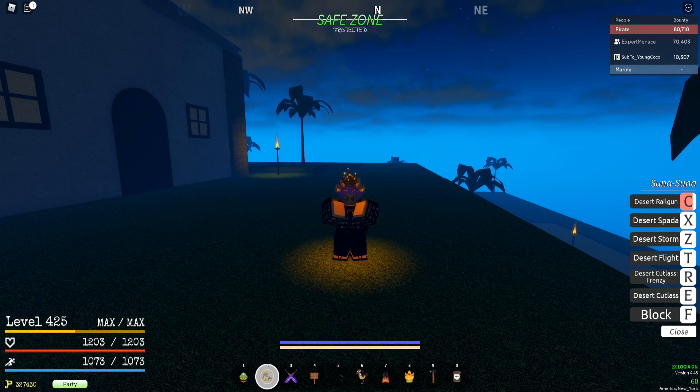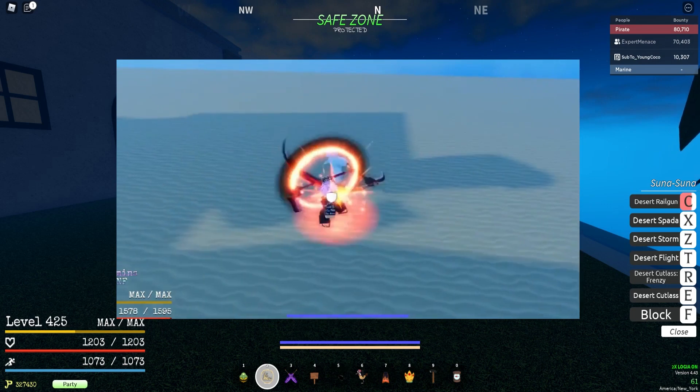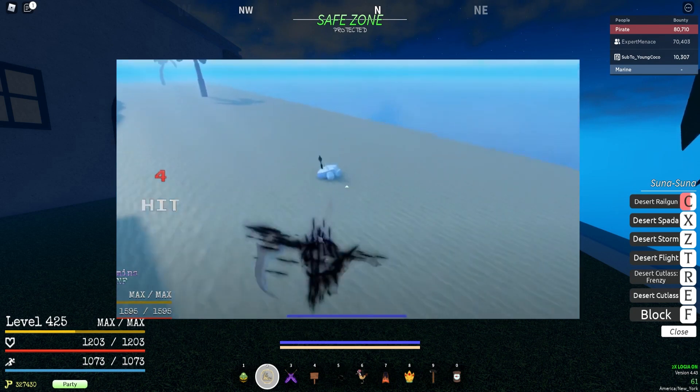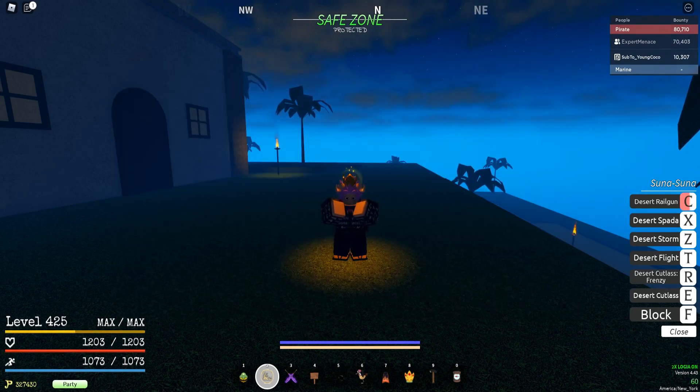They're also going to be adding something called the Jester Scythe. It's basically a scythe that you hold, and it looks very cool. It has two moves called Reaping Slash and Crimson Slice. I'm pretty sure this is a boss drop, and it's going to be very cool. I don't know which boss it comes from, but when update 4.5 comes out, I'm going to have to get my hands on this.